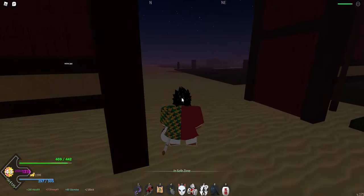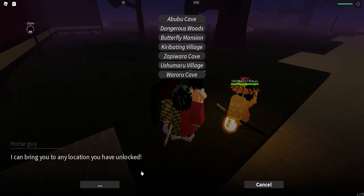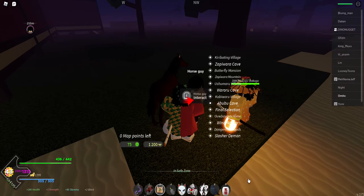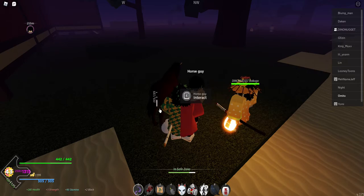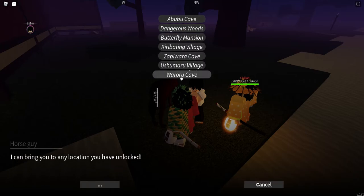It's gonna tell you the word to go. After that, go to your map and buy the Ushimaru village fast travel — click it then click unlock. Once you have it unlocked, go to the horseman and travel there.